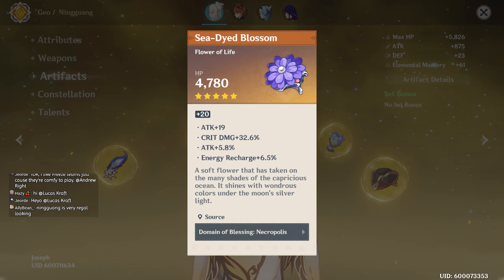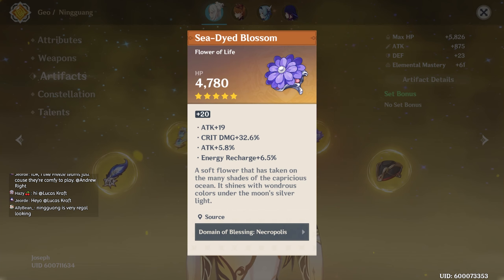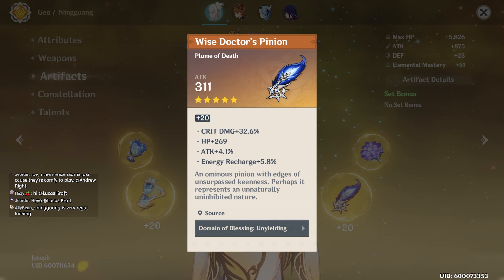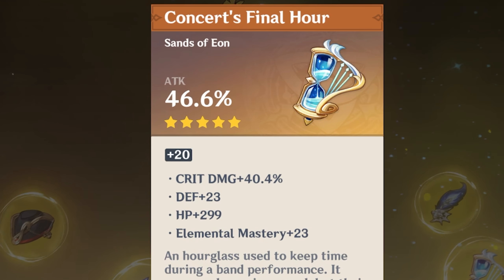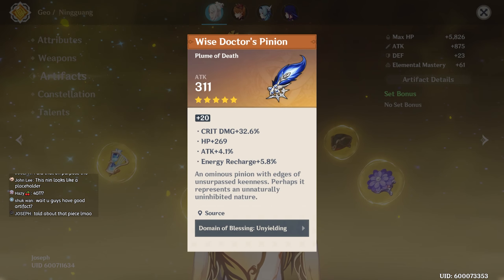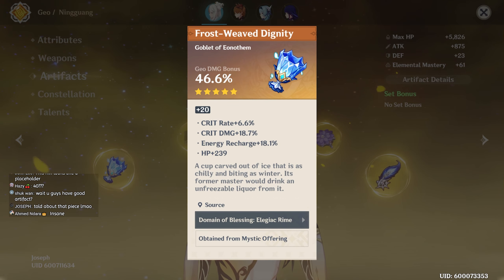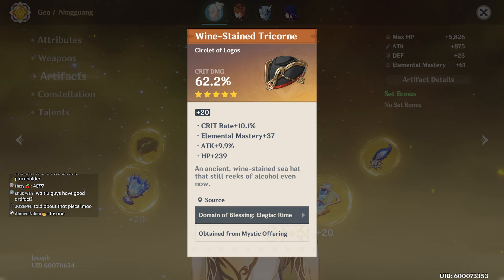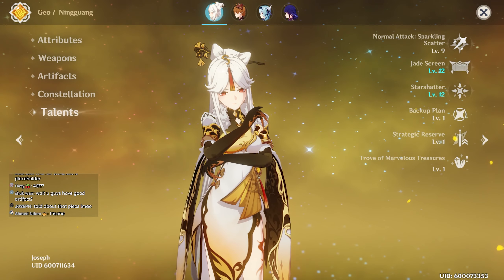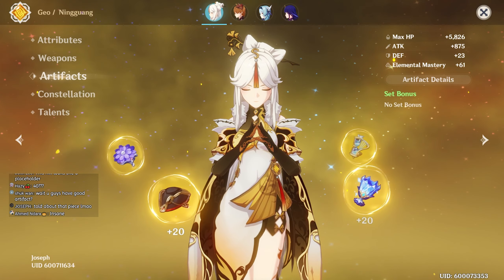32 crit damage — why did I say not bad, it's fantastic. Wait, this is the same piece! 32.6, 32.6 — bro, 40 god! You hit big on three of them and just put them all on her. Great damage, a lot of energy recharge — great damage, good. C6 — 9/12/12. These artifacts are totally, utterly insane.